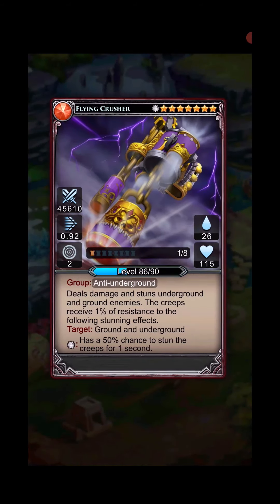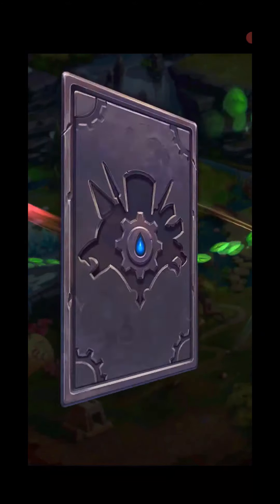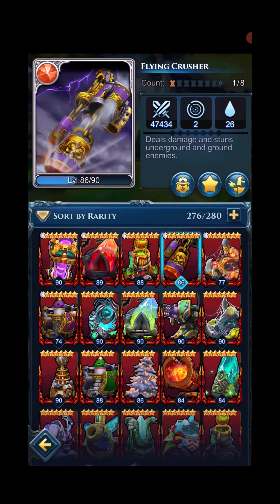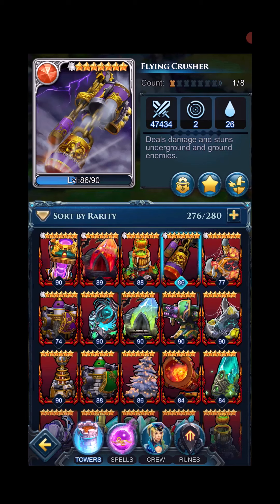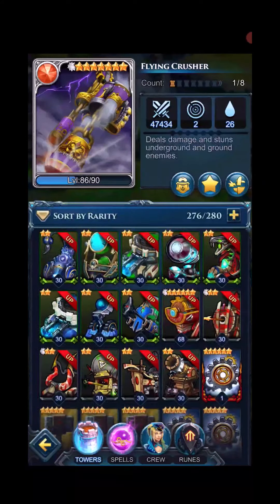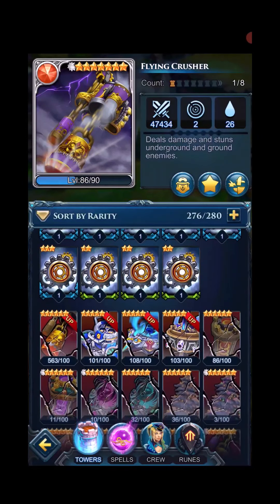We already have the threshold for level 65, so we can go ahead and hit that evolve button. This will open up all of the rune slots for us. One thing you want to do before you cannibalize is make sure you take out all of the runes of the previous tower. I'm going to go back and look in my video and see if I did that — hopefully I did.